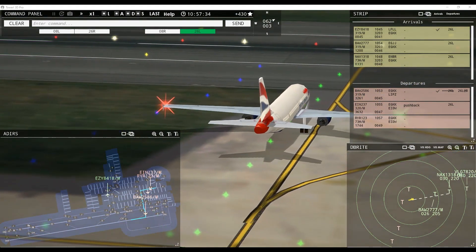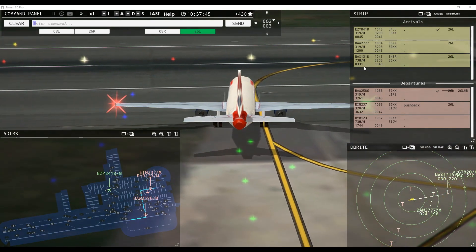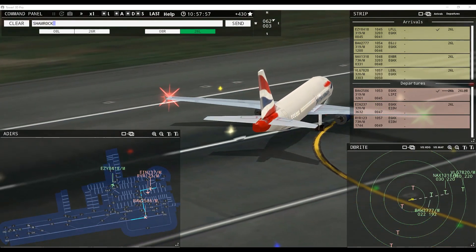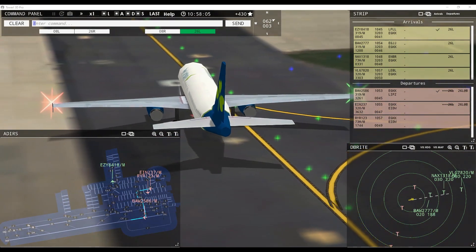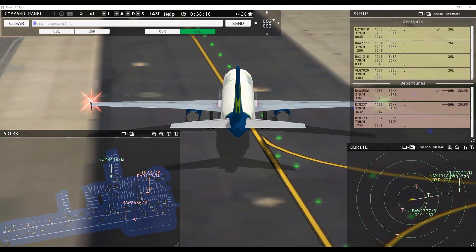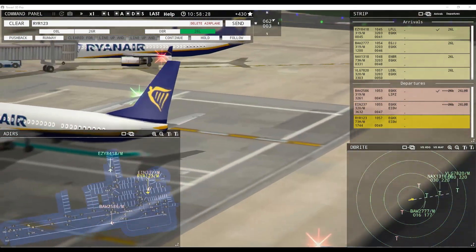We've got another Viewing coming in as well — excellent. So we do get some more arrivals, probably the ones we were missing before due to problems. We're at flight 48 — everything is in a roll here. Tower, Shamrock 237 request taxi runway 26 left — Shamrock 237, runway 26 left at Bravo via November. So Viewing is flight 58 — strange, so be it.